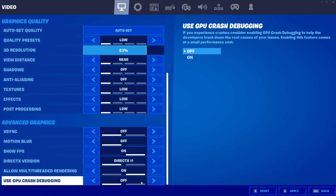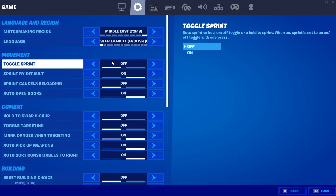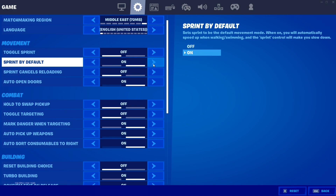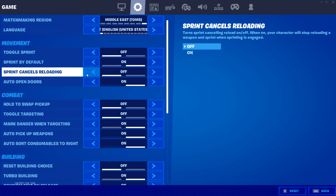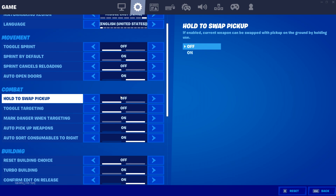Moving on to use GPU crash debugging, always turn it OFF — it's really not worth it. Then going into the game settings, under movement, make sure Toggle Sprint is turned OFF and Sprint by Default is turned ON since we are in Chapter 2 Season 4. Set sprint cancels reloading to OFF and auto-open doors to ON. This will really help you if you mess up your edits and make a door edit — it will automatically open the door and you can continue with your building.